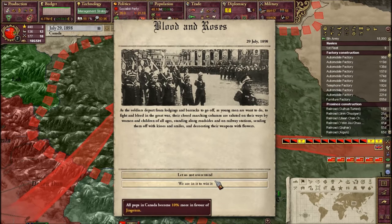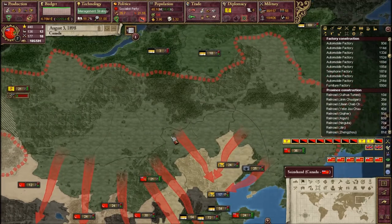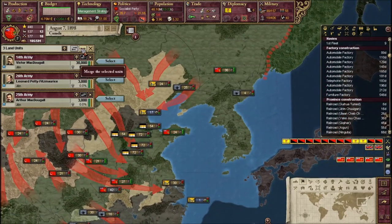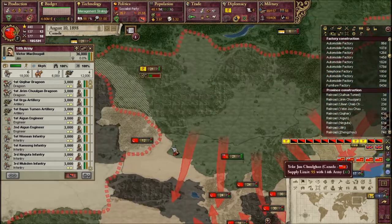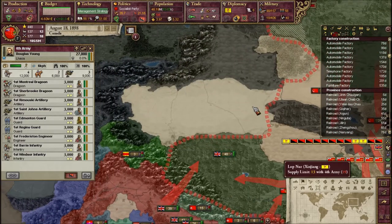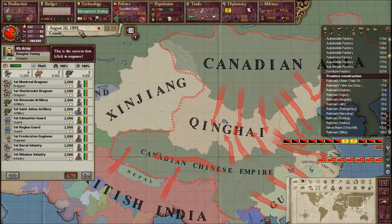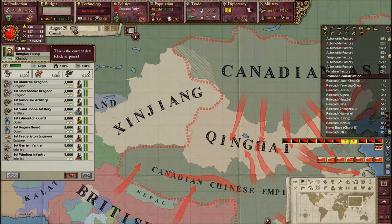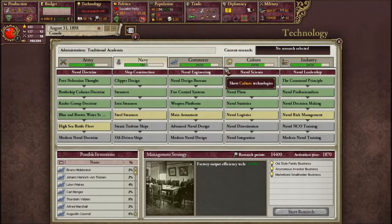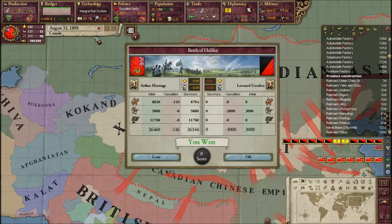We are in it to win it - blood and roses. We're really not losing to be honest. We still have enough internal power to kick these guys' butts. The British kind of realized this isn't that important to their power. Now that we've done much more in our country we should be able to handle it, though we still need British help from time to time. We're slowly trying to get away from that dependency. We can now build integral railroads, which is awesome.